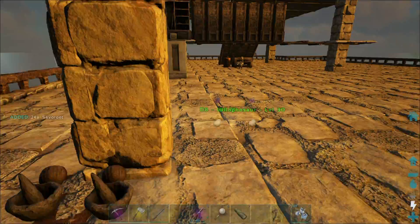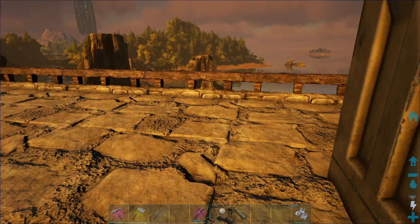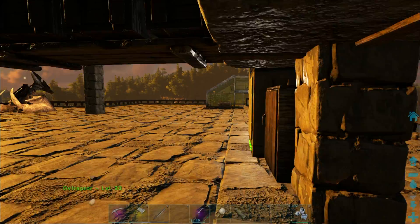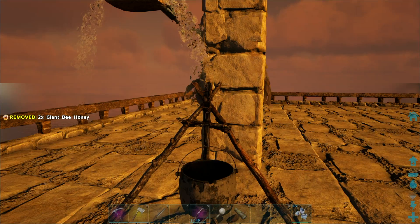So you throw all these into the cooking pot. We've got fiber, sap — need to get some giant bee honey. Be sure you've got two of these; they do not stack. We'll get some water here and drop this in.